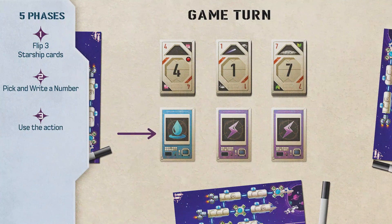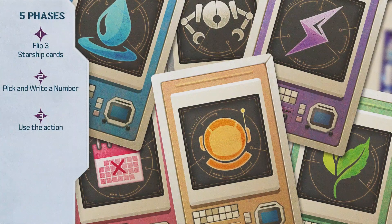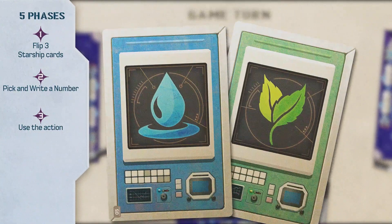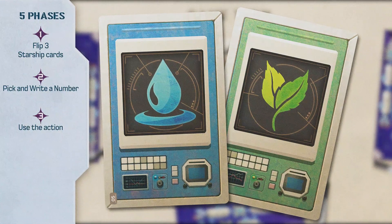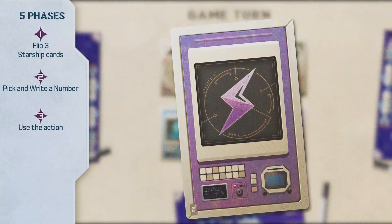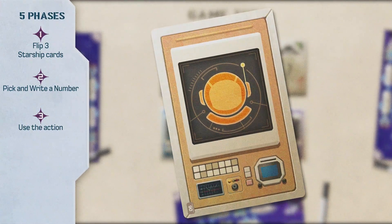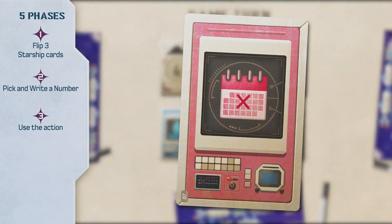Phase 3: Use the action. Once your number is written down, you can — but don't have to — use the action of the combination. You will perform the same six actions in all adventures but in different ways depending on the adventure you're playing. The robot action allows you to connect, build, or explore different parts. The water and plant actions allow you to collect resources and earn points, but only if you write the number in specific spaces. The energy action allows you to improve other actions or their value. The astronaut action allows you to modify the value of the number of the chosen combination before you write it down by adding or subtracting zero, one, or two. The planning action allows you to fill in an additional space with an X on the same turn, besides the space in which you have written down the number of your combination. The spaces filled with an X are also considered numbered spaces.